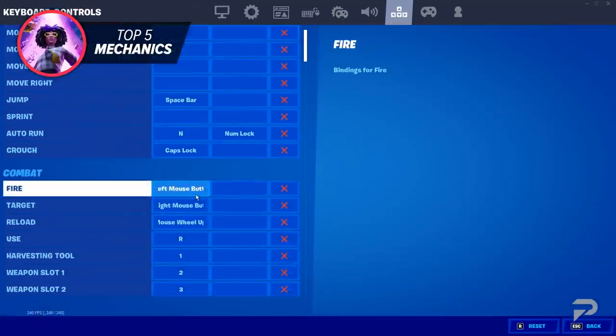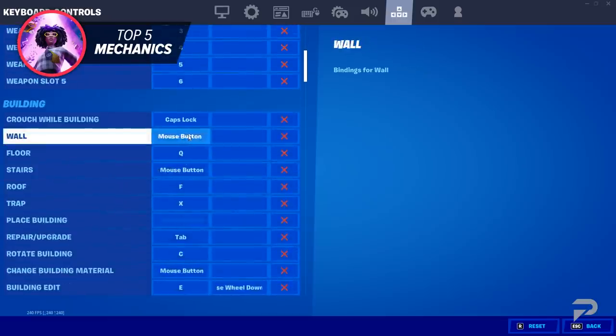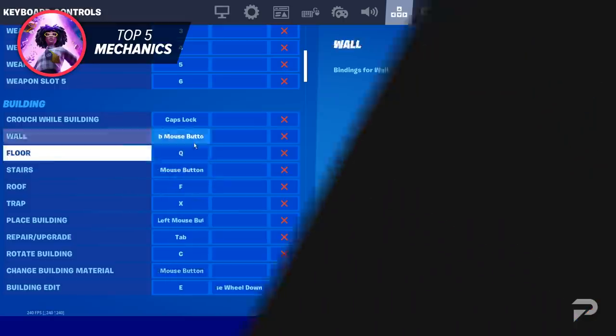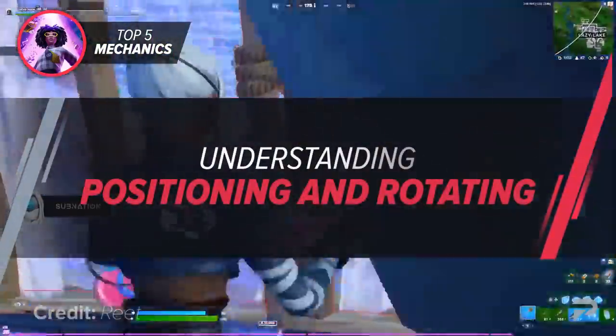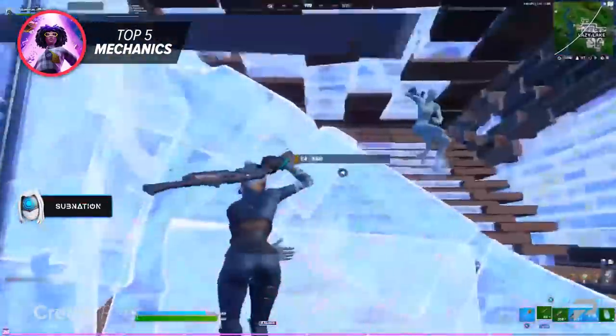The best way to have optimal keybinds is by putting your wall and ramp on your side mouse buttons. If you're interested in learning about the best optimal keybinds, check out our previous videos. Something that almost every player overlooks as a game-changing mechanic is the positioning and rotations of a certain player.